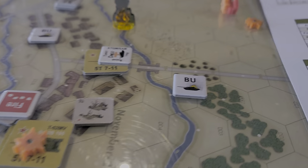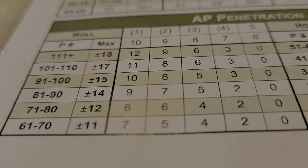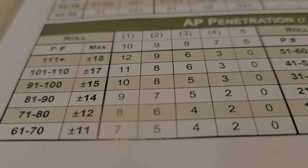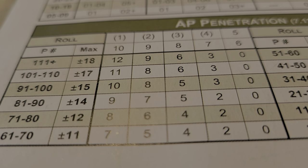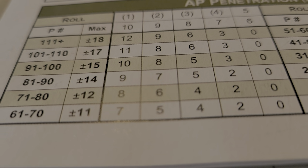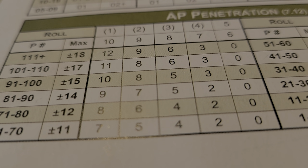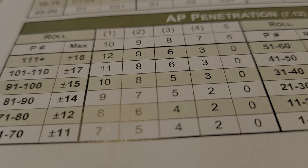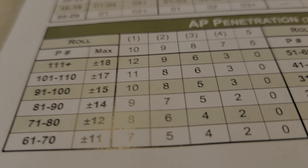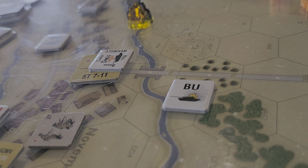On the variable penetration table we go to... actually, 71 to 80 — that's where I am. On the 80, the maximum I can get is plus 12. I rolled a one and a two, then rolled a five and a six, which allows me to get that plus 12, bringing it up to 92 versus 85.